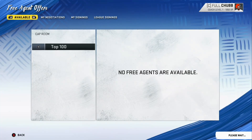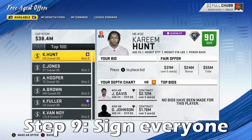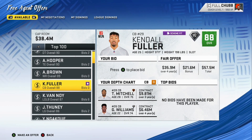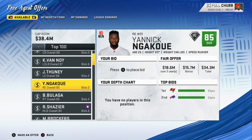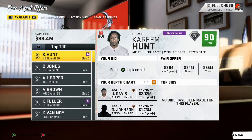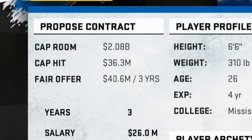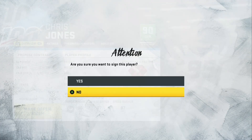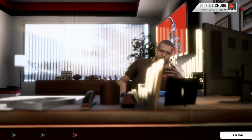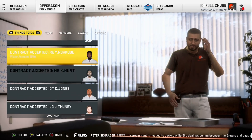We are now brought to the free agency period, which also brings us to step number 9: sign every possible free agent you can. Especially Kareem Hunt, Chris Jones, Kendall Fuller, and Yannick Ngakwe — you know, the guys that nobody goes after. I hardly ever see people go after these guys, so make sure you sign them all. Also, if you've done everything correctly up until now, you should have roughly $2 billion in cap room, so signing these players should not be too hard. And just like that, we got every free agent we went after. It's really not hard.